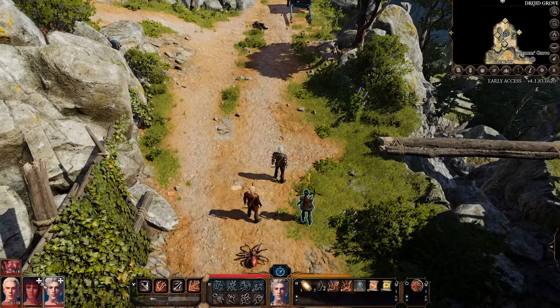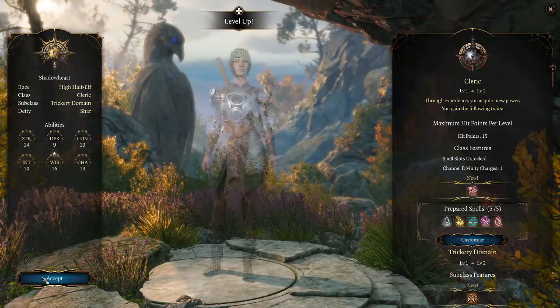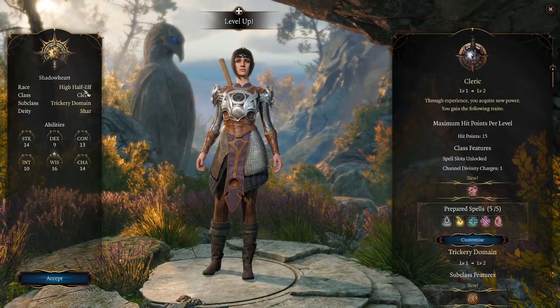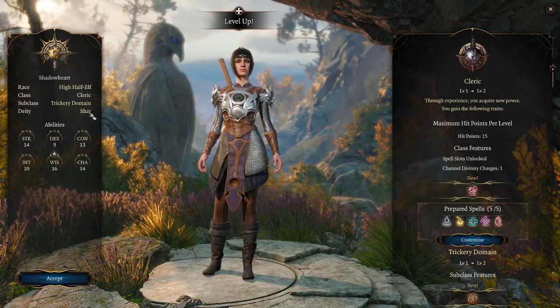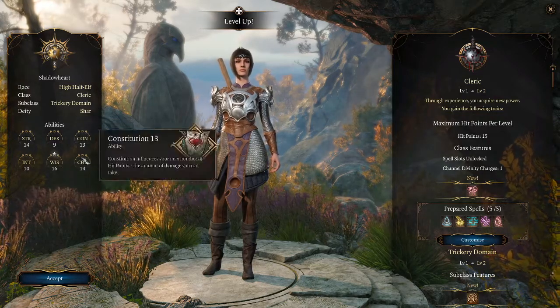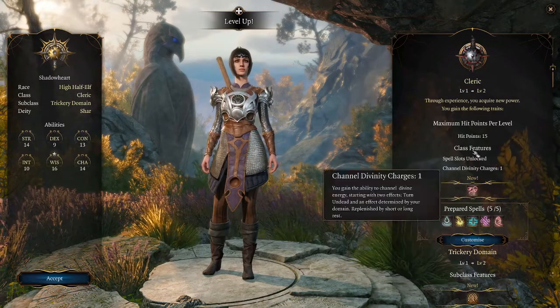I'll do the next one here for you while we're at it. Let's see what we've got here. This lady is a half elf cleric — pardon me. She's into the trickery stuff, and that's her deity. So let's go right into this. She's got 5 prepared spells.